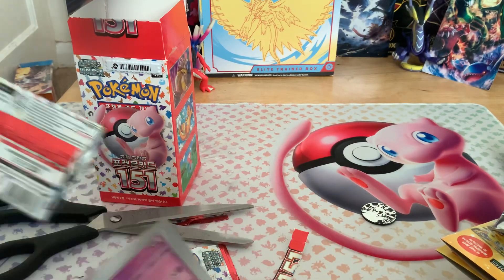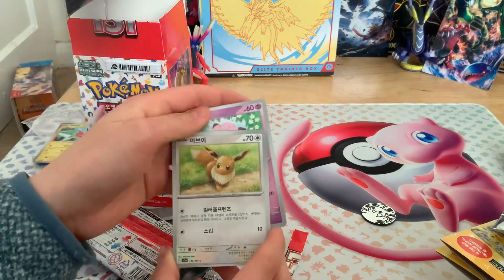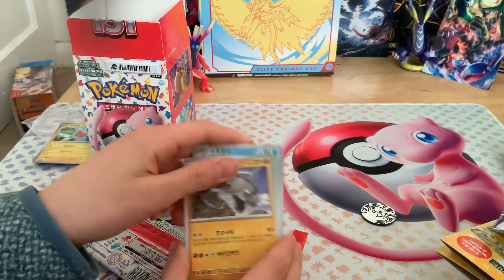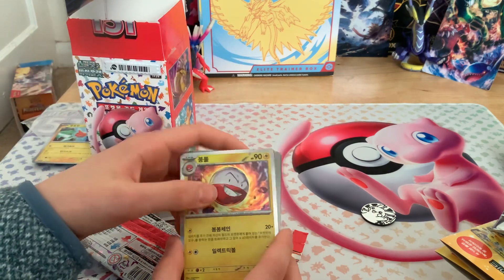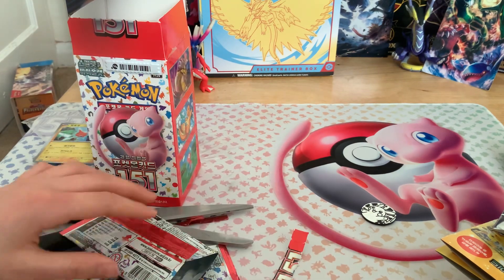Pack one: Clefairy, Eevee, Poliwhirl, Onix, Scyther. Ooh, a Voltorb with a star — that's a Poké Ball pattern. And another Electrode. That's a Poké Ball pattern too.